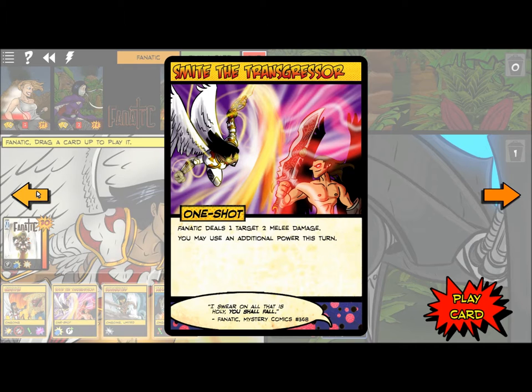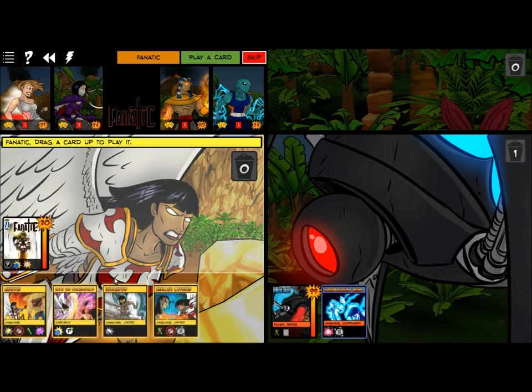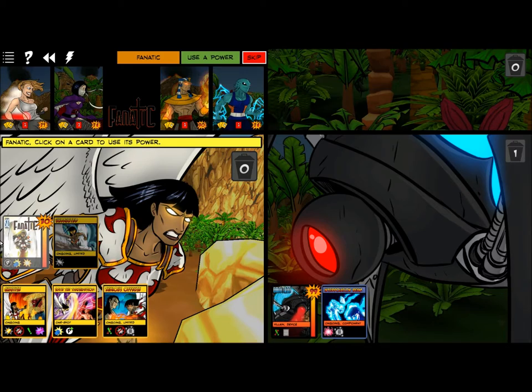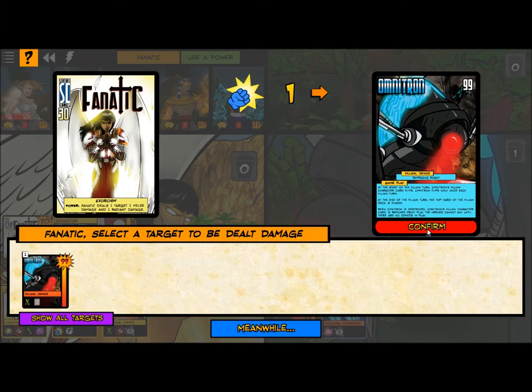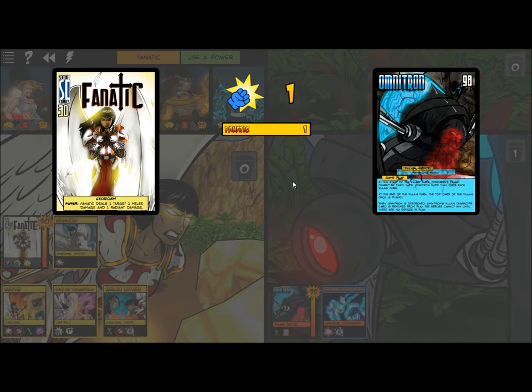Smite the Transgressor: heals one target, two melee damage, may use an additional power this turn. I don't have any other powers right now. Chastise. We'll play Undaunted. I'm guessing Fnatic is supposed to be like Wonder Woman — the magical female warrior type.